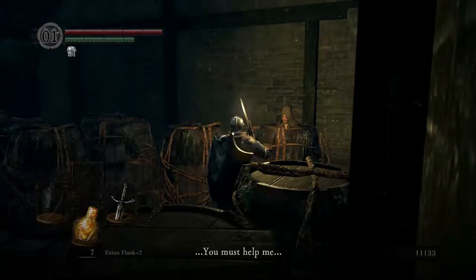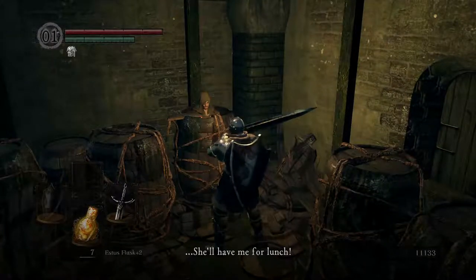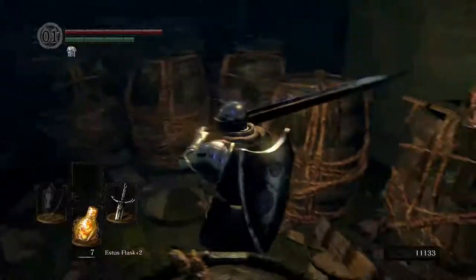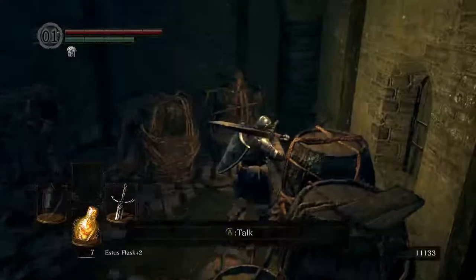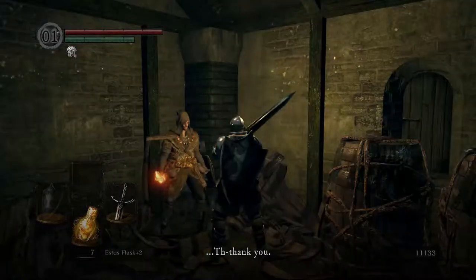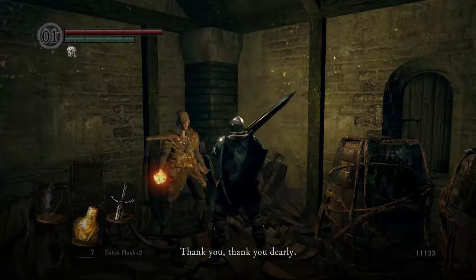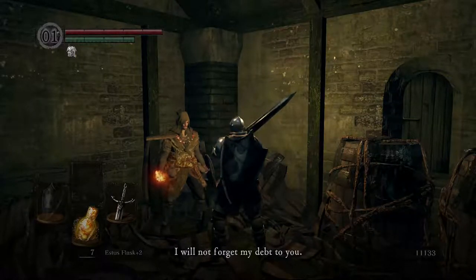He says: 'You must help me — or else she'll have me for lunch. You're my only one, oh please.' When he says she'll have him for lunch, he was talking about the butcher that we just killed. You may be tempted to just smack the barrels, but then you might smack him — so just give it a roll and he'll be out there no problem. He says: 'Thank you, I would've been a sucker without you. I am Laurentius of the Great Swamp. I will not forget my debt to you.'